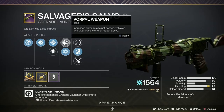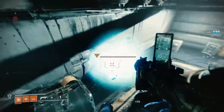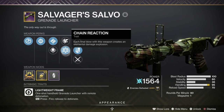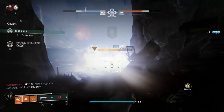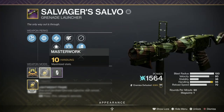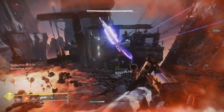Then in the last column, you have the choice of either Vorpal Weapon — more damage to bosses, vehicles, and guardians with their supers out — or Chain Reaction. Final blows create an elemental damage explosion, and that chains as well. It's also got a handling masterwork, and once you stick that up to the full amount, it makes it buttery smooth and fast as greased lightning.